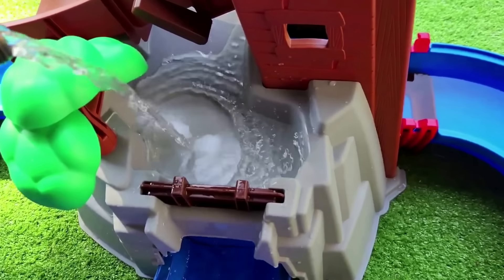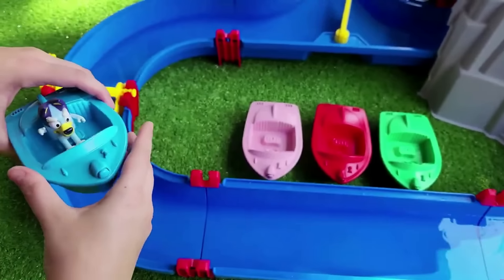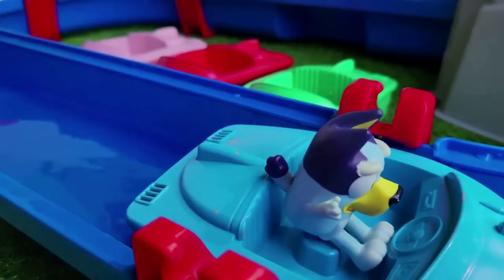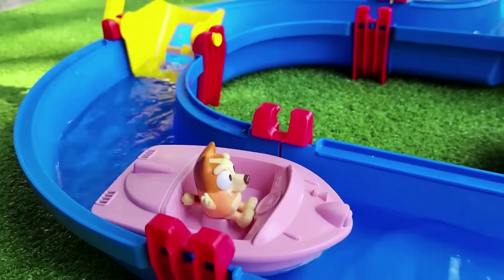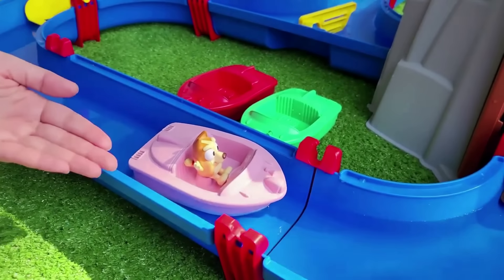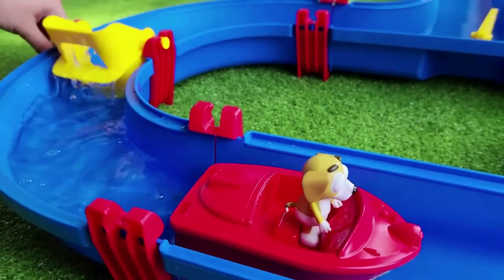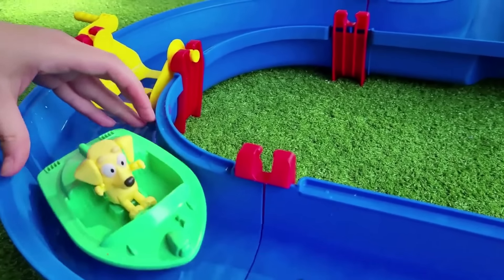Let's put some water for the waterfall too! I have four different colored boats! I'll be using this blue boat for Bluey! Let's put the boat in the water, and with the help of the spinning wheel, the boat will move forward! And there she goes! Yay! I got the blue boat! This pink boat for Bingo! But I wanted the blue boat too! Don't worry! I bet you'll have just as much fun on this pink boat! This red boat is for Bluey's friend, Honey! And this green boat for Bluey's friend and next door neighbor, Lucky! Wait for me, guys! I'm right behind ya!